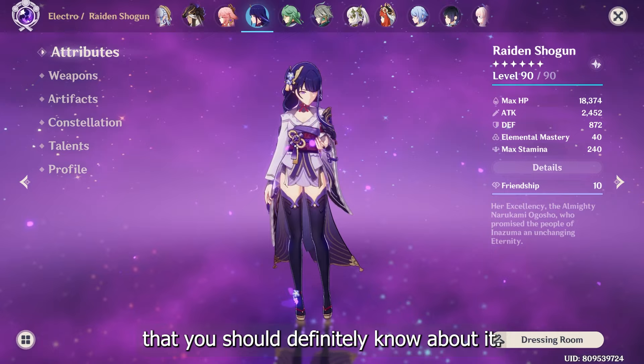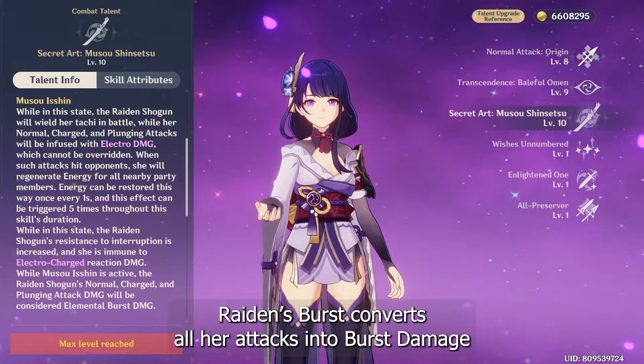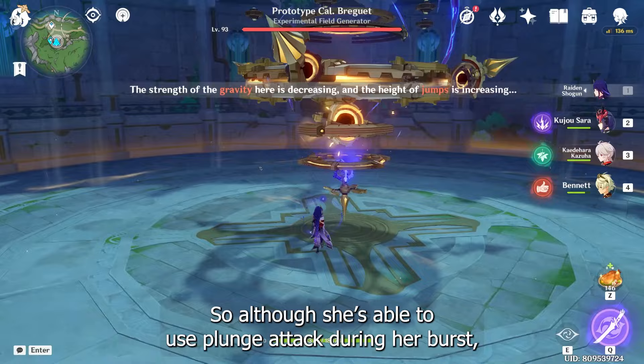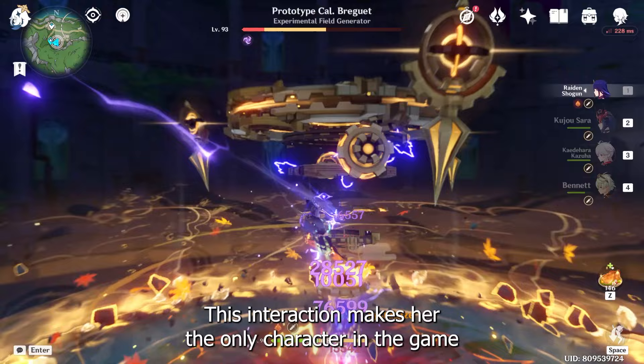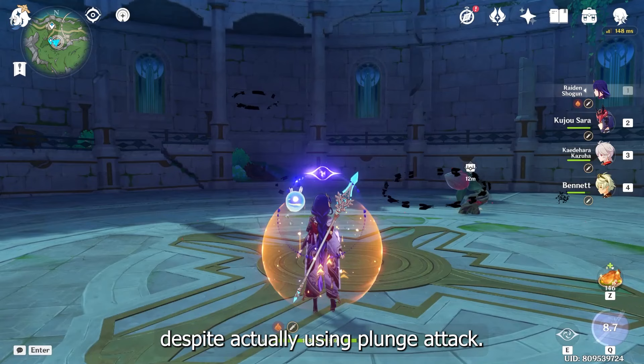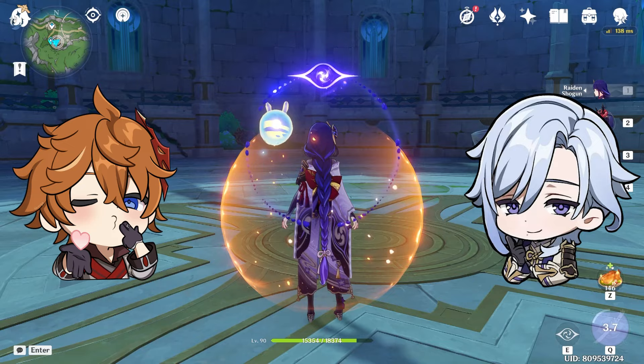Before going into the next part, there's a very special case you should definitely know about. Raiden's burst converts all her attacks into burst damage in order to receive the buffs from the Emblem of Severed Fate artifact. So although she's able to use plunge attack during her burst, it's still considered burst damage, meaning she most probably won't receive any buff from Xianyin. This makes her the only character in the game that cannot be buffed by Xianyin despite actually using plunge attack.